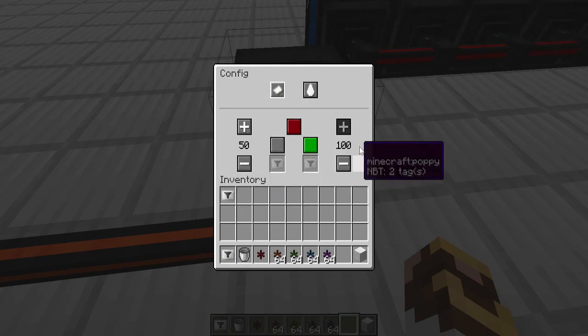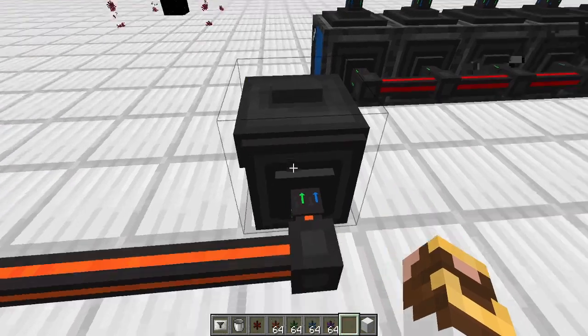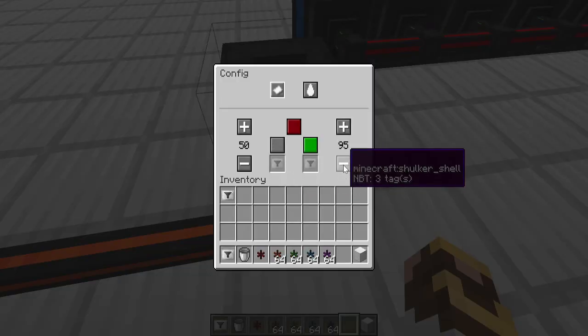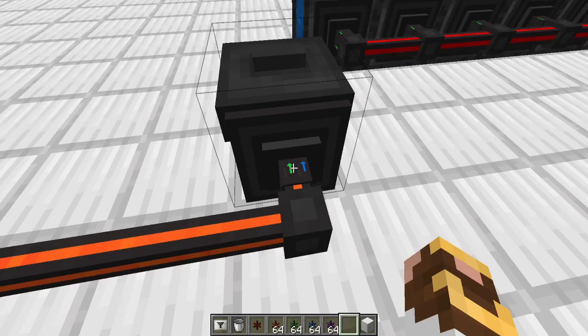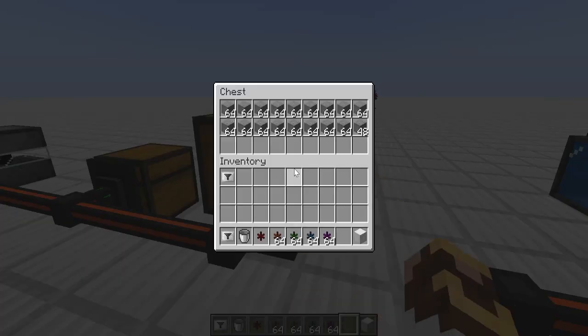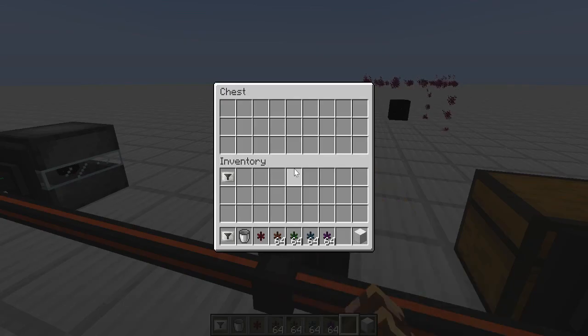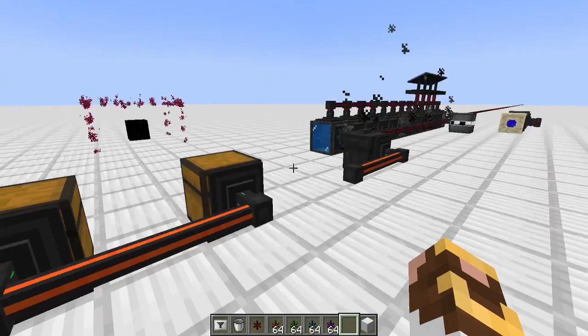I've set the trash can to priority 100, which means if I connect it, every bit of stone coming out of the storage unit goes in here. For example, if you had Slime Fun dust being sorted and you want it going to your main chest first, then trash off the rest once it's full — set the trash can to the lowest priority. Once the chest is full, everything else will go to the trash can. If the chest opens up a spot, the next item goes there first. It truly lets you prioritize where your items go.